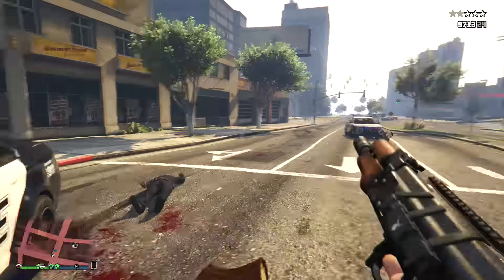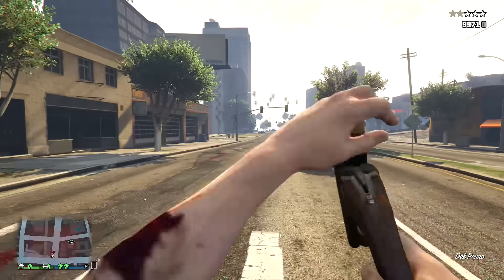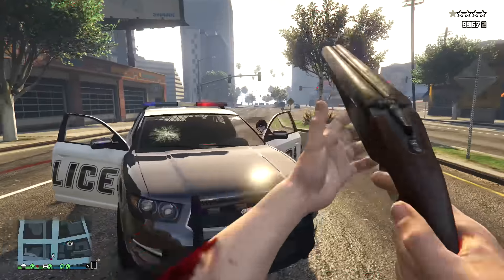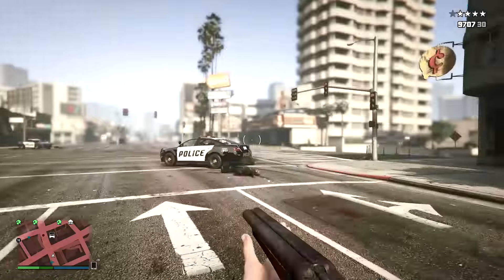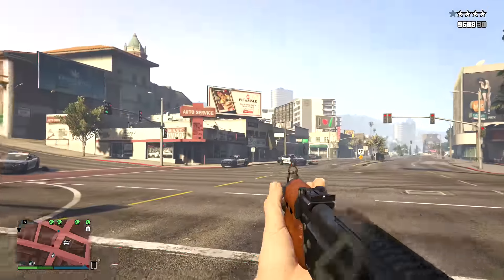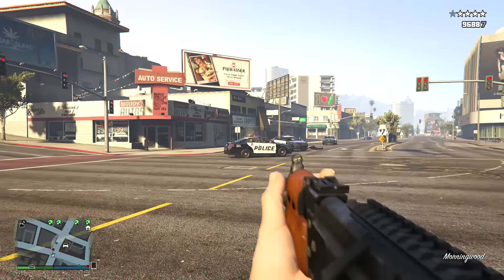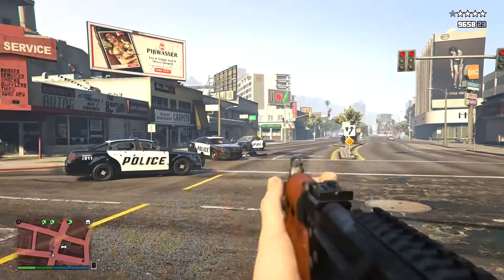Next is the double barrel shotgun, and this is actually kind of an interesting weapon. What I was expecting is that you could shoot one shot then shoot the next, but it's actually: whenever you pull the trigger, you shoot both shots and then have to reload. So it's kind of like a close-range marksman rifle where you have to be a little less accurate. My guess is that it will do more damage than even the assault shotgun, because you have to reload after each and every shot, but I'm not sure on that.